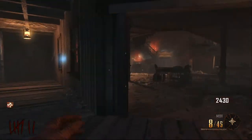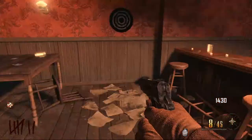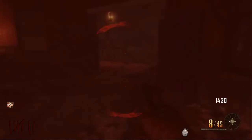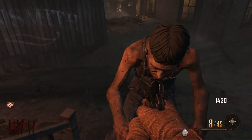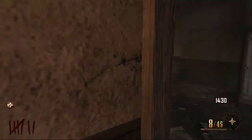To buy booze, you need to go into the saloon and go up to this counter here. If you see the bottom right corner, you'll see the option to buy some booze for 1,000 coins. You need to make sure there's no booze around the map first, so you need to get rid of the two — one in the jail cell and one in the saloon.